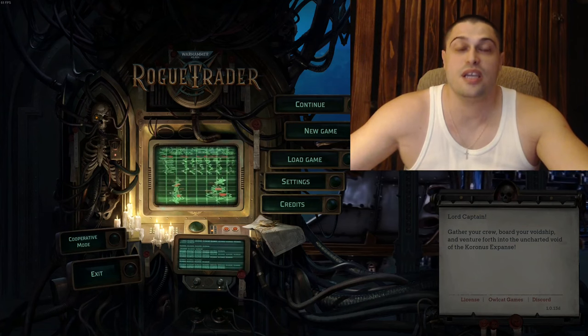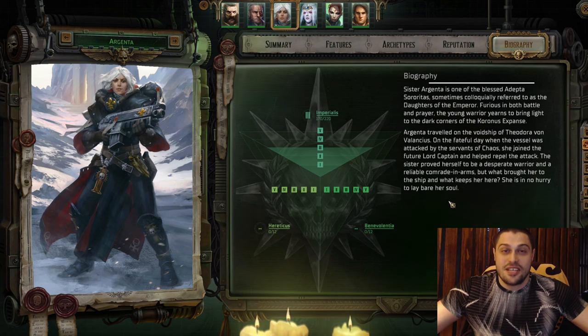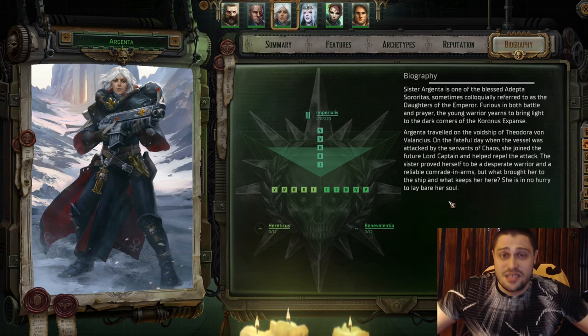Warhammer 40K Rogue Trader guide - Argenta build. Argenta is your main damage output in the game, an absolutely crazy character.